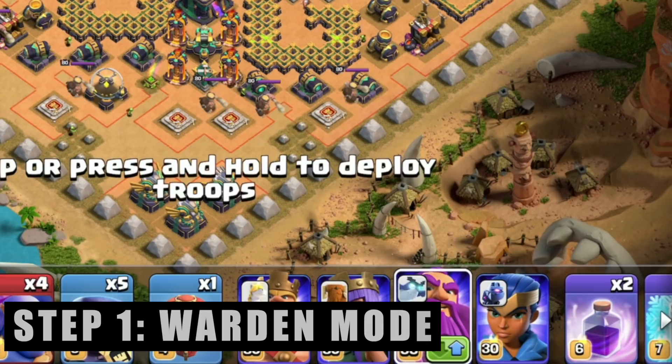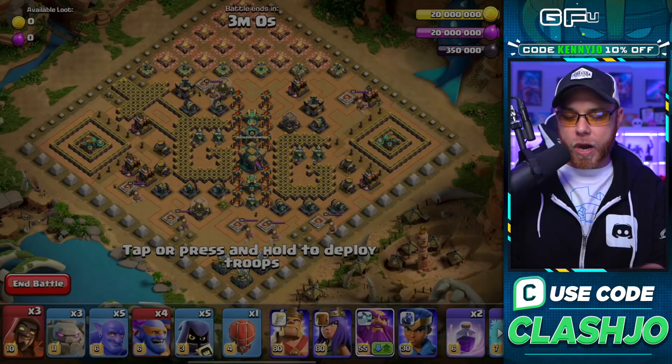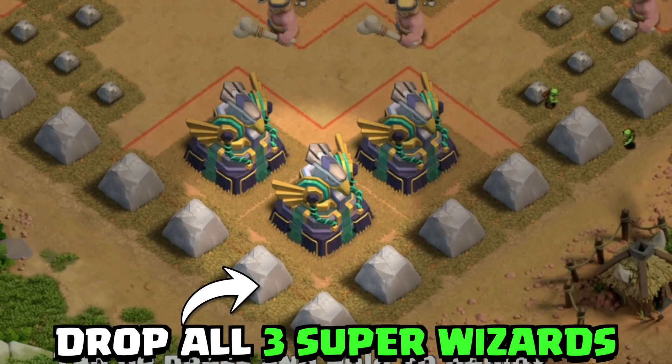Before you drop any troops, go to your deployment bar, select the Grand Warden's green arrow, and change him to Ground Mode.